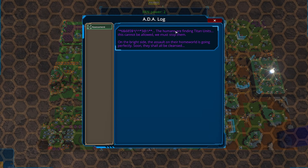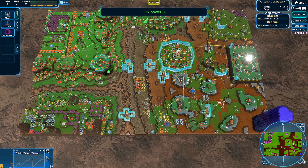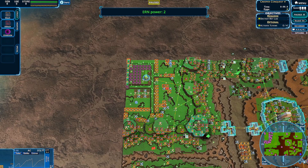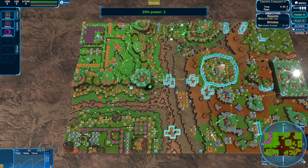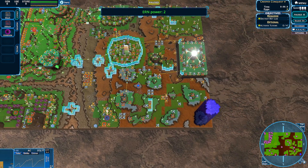The humans are finding Titan units. This cannot be allowed. We must stop them. On the bright side, the assault on their home world is going perfectly — soon they shall be cleansed. So as you can see, this is the map we had just done starting over here. Definitely looks a little bit different. They got urns — we never got urns. That's all I'm saying. Kind of a shame. Wish we got some urns.